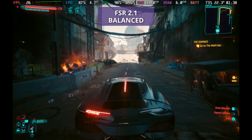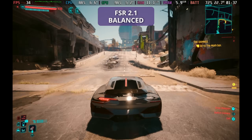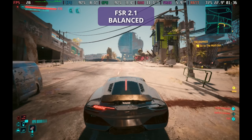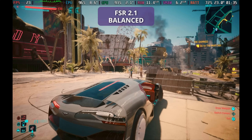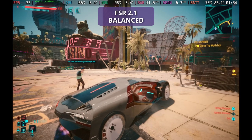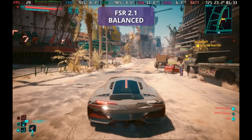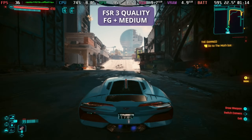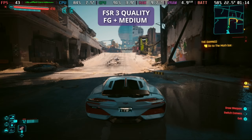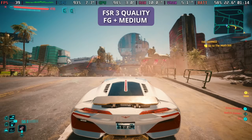On to the previous patch — I'm going to spend a lot of time in Dogtown as this is where things perform quite a lot worse for the rest of the game. As you can see, FSR 2.1 balance is really struggling to hold 30 frames per second in the previous patch. If we go for FSR 3 quality with frame generation and medium graphic settings, we pretty much get around the same performance as we did on FSR balanced on low to medium settings previously.